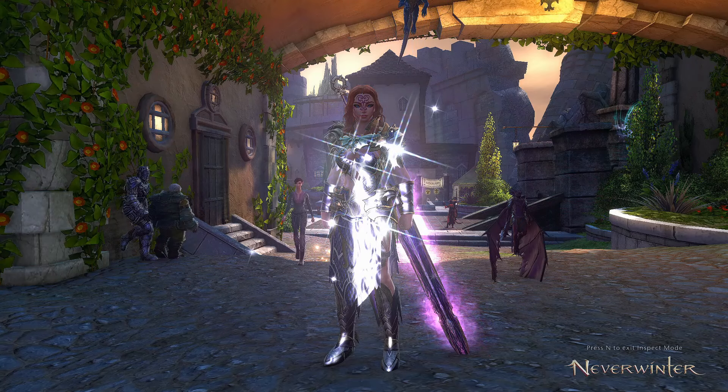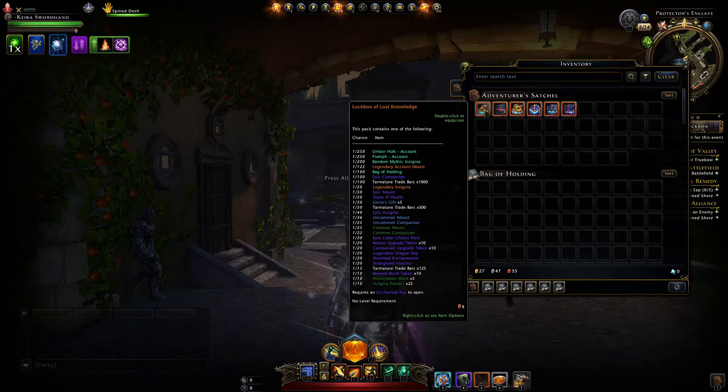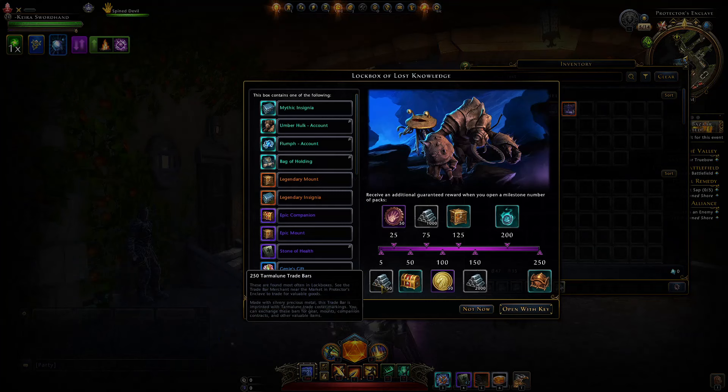Now let's jump into exactly which lock boxes to open. You want six of the newest ones. You can buy these lock boxes from the auction house from other players — they shouldn't be that expensive; if they are, wait for prices to go back down. There is the Lock Box of Lost Knowledge, which gives you guaranteed trade bars after you open 250.